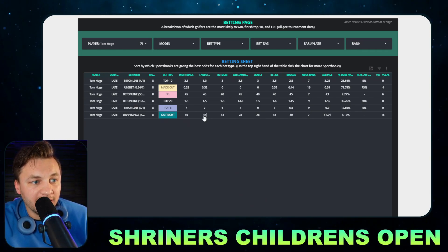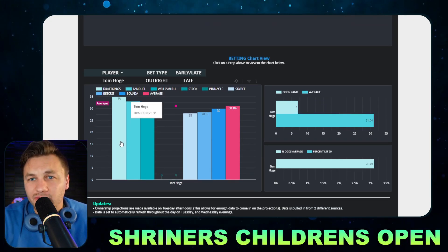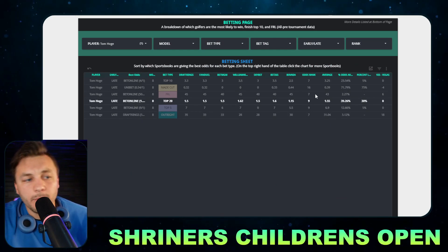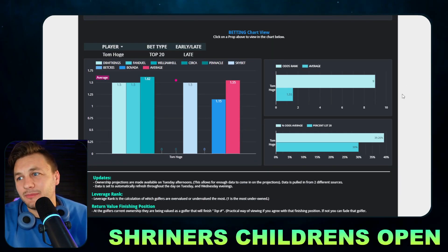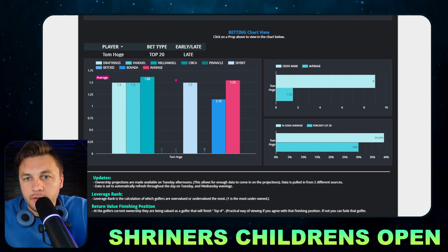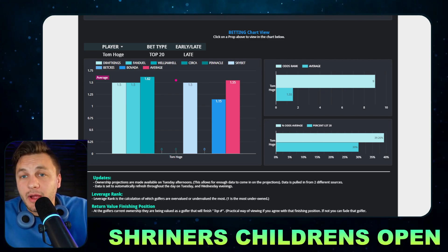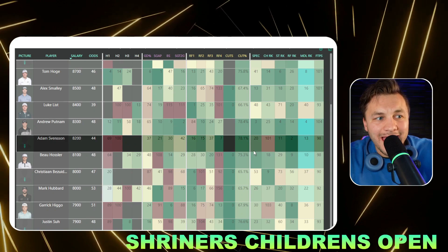Looking at his betting odds, we're getting a pretty spread out board. Outright, we can get him at 35-to-1 on DraftKings — that's going to be the best spot and actually one of my favorite bets, as that seems like a clear mispricing. I also really like betting him to finish top 20 at 1.5-to-1 — that seems like a really good return. His average finish at this tournament over the past three starts is 14th; he's finished top 20 twice and 24th the other time. Probably the safest bet is a made cut bet if you want to go heavy on that.